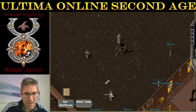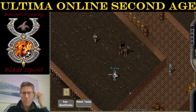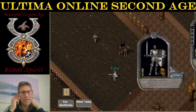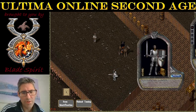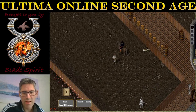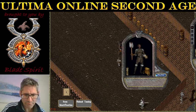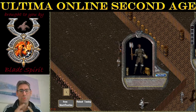I suggest picking NPCs with heavy armor. For instance, this guy is in plate armor, so you're going to do less damage to him. He also has a shield. Whereas this guy in ring mail armor — you're going to do much more damage onto him, meaning you're going to have to heal him more.